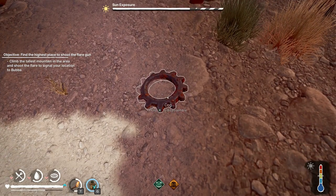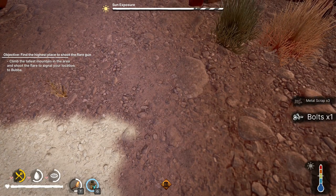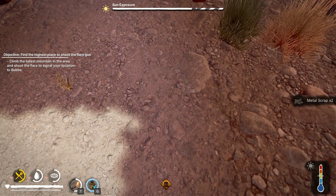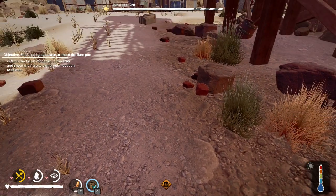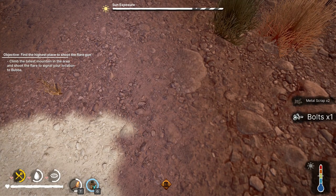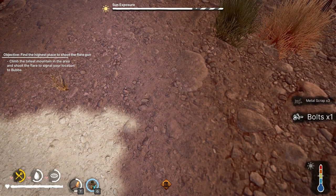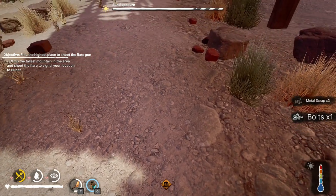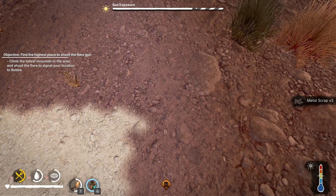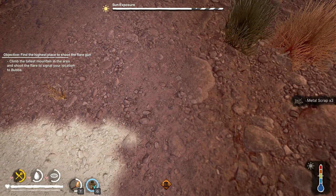Let's confirm by breaking up a cog. Low level hammer: three scrap and one bolts, then two scrap and no bolts. Medium hammer: two scrap and one bolts, then three scrap and one bolts. High end hammer: three scrap and no bolts, then three scrap and no bolts again.